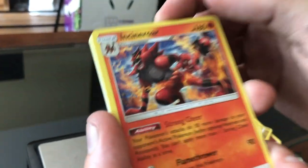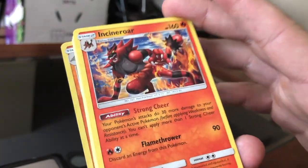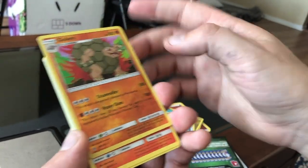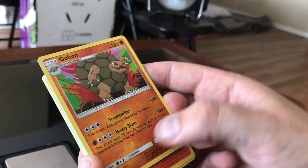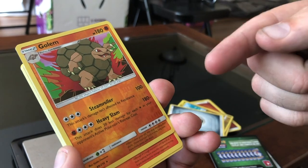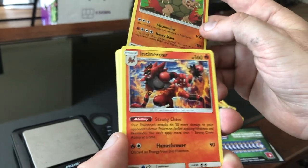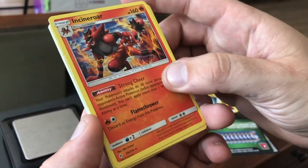Oh sweet — Incineroar! You gotta give this a look. I think he hands this exact card, but I've never gotten him in a pack. So 100 damage for Steamroller — this attack's damage isn't affected by resistance, and it doesn't cost much. This attack does 20 less damage for each colorless energy in your opponent's active Pokemon's retreat cost. Incineroar's Flamethrower — discard an energy from this Pokemon. That's cool.